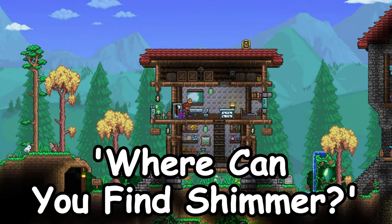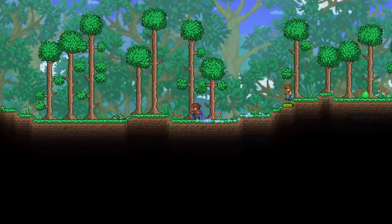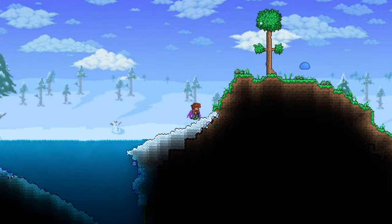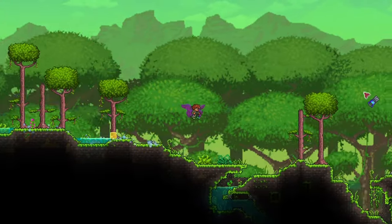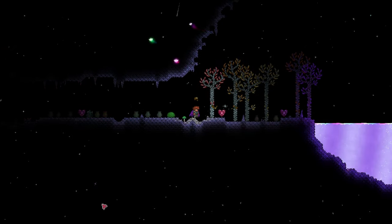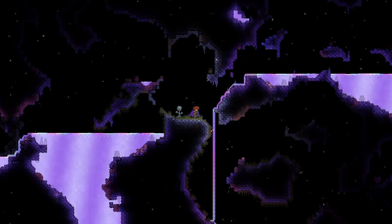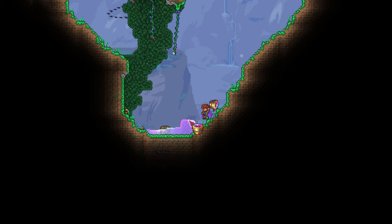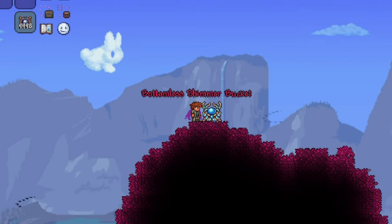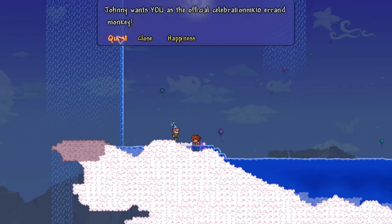Where can you find Simmer? You can find it near the jungle side of a vault in a mini biome called the Aether Biome. Head towards one side of a vault — if you find snow there, turn around, because the jungle biome is always on the opposite side of the snow biome. You'll know you're in the Aether Biome when stars start to appear in the background. Alternatively, you can open a seeded vault Celebration MK10 where all liquids on the jungle side K1 are replaced with Simmer. Or you can craft a Bottomless Simmer Bucket using 10 Luminate Bars and a Bottomless Bucket in an Ancient Manipulator, though the Bottomless Bucket can be difficult to obtain as it's a possible reward from the Angler's Quest.